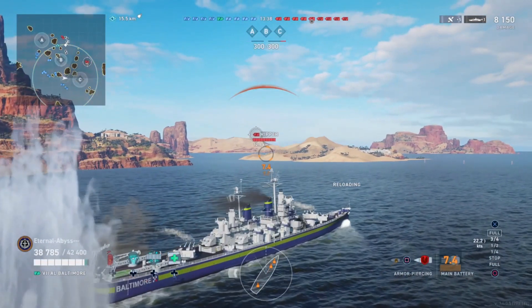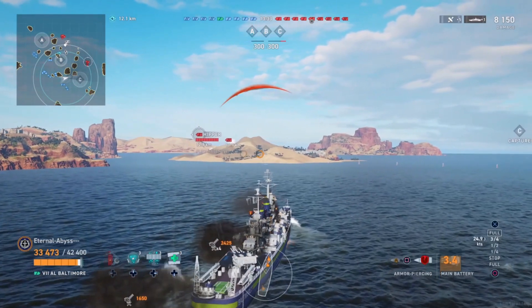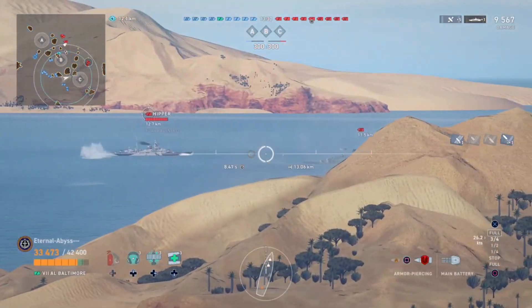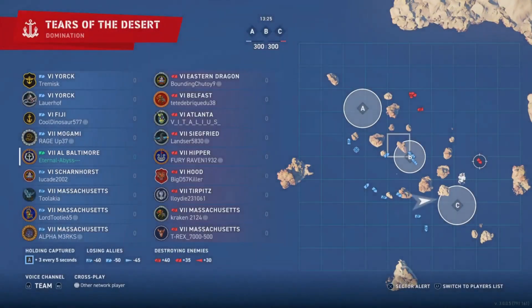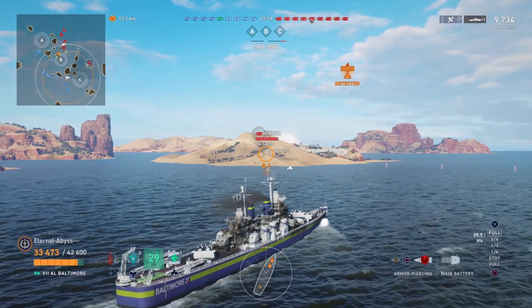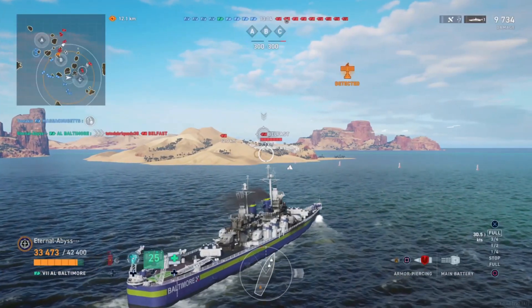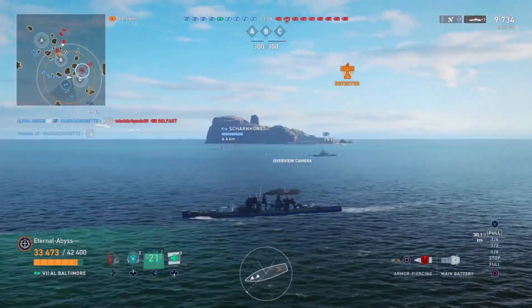We've got a Hipper and a Hood working over here, and we also see a smoke screen. Now we know there are no destroyers in this game, so looking at the enemy team the only ship with smoke is the Belfast — confirming the Belfast is working on this flank. Radar is definitely confirming the presence of the Belfast, and Eternal Abyss turns on his own radar, lighting up the Belfast as well.